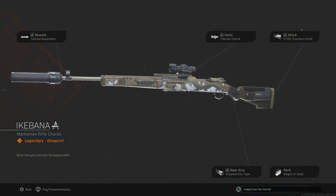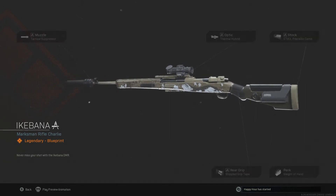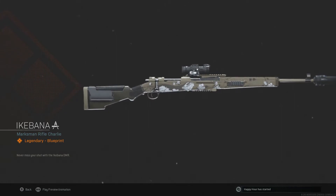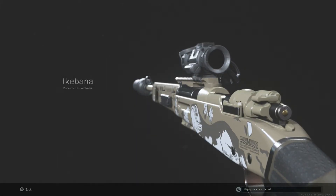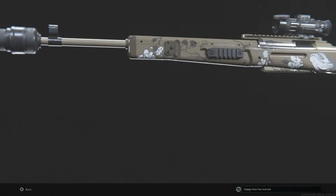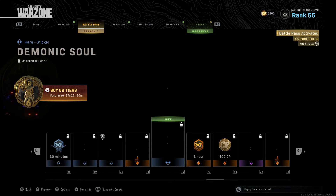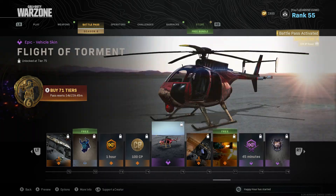All right — Car 98, tactical suppressor, thermo hybrid scope. Is that a frog? I think it's a frog — yeah, that's gotta be a frog. Nice. One-hour XP, more COD points.